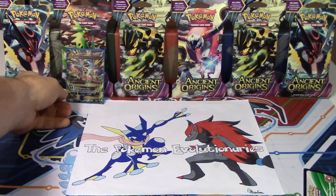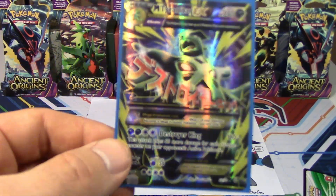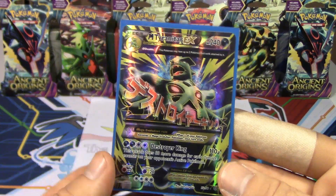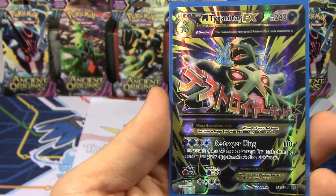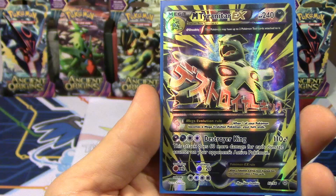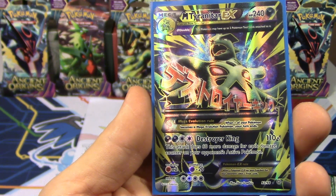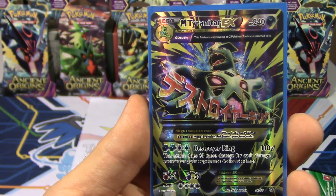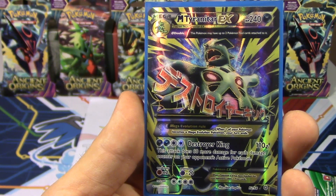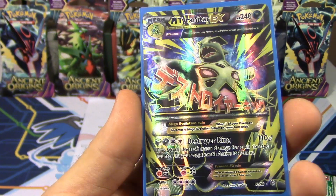Alright, awesome — what a good way to start Ancient Origins for us, with that powerful Mega Tyranitar EX! Oh my goodness, what a powerful card. Destroyer King: 110 damage, two dark and a double colorless. This attack does 60 more damage for each damage counter on your opponent's active Pokemon. Primal Fish has blessed us. Oh my gosh, wow, what a great card.